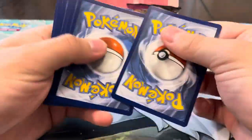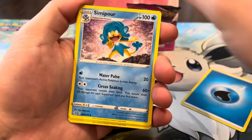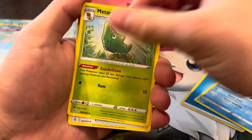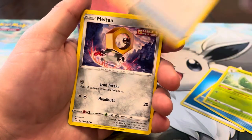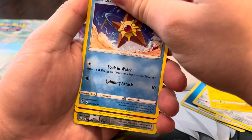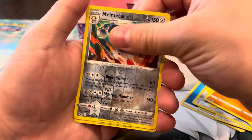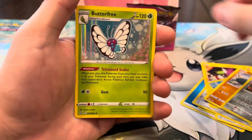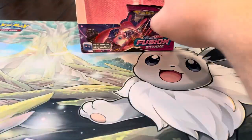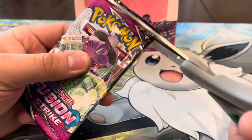This is gonna be my last pack — let's see if I can end off with a banger. Water energy, Simipour, Metapod, Battle VIP Pass, Melton, Toxel, Starmie, Mawile, Makuhita reverse, Melmetal — and at least I got a holo. I've been cold recently, so I'll take a holo. Last pack of the video — it's all up to you.